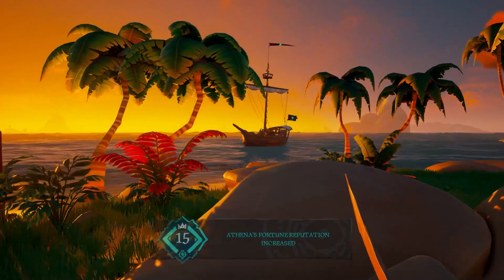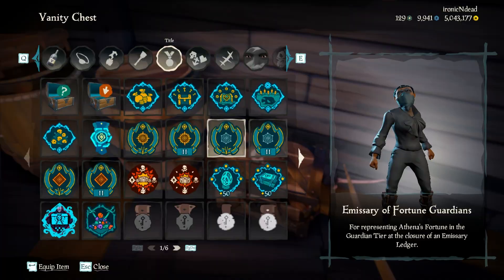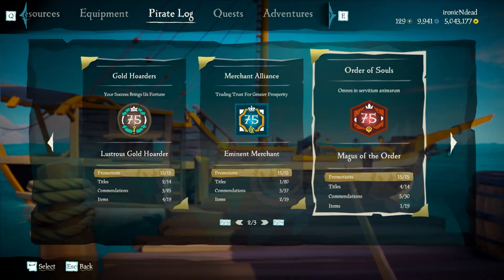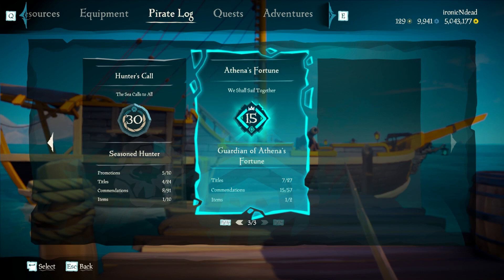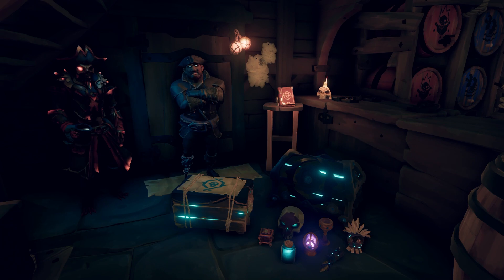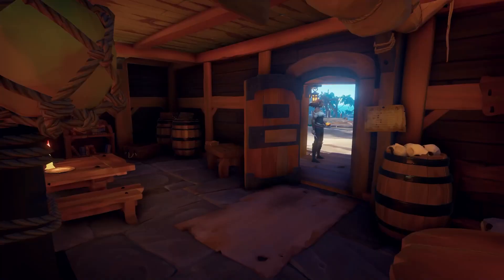Doing missions or selling loot for each specific faction will also increase your reputation, which is important for unlocking special titles and cosmetics. In the case of Athena's faction, you will need a reputation of level 50 with the core 3 factions before being able to access missions for this faction, as well as the secret location under the tavern at an outpost. Do note that all their items can be chests, small items, crates, or skulls.